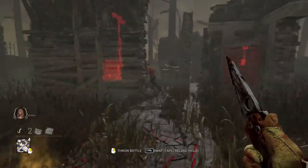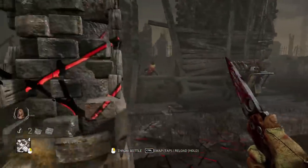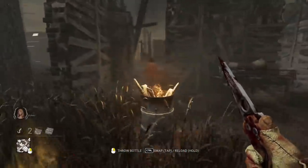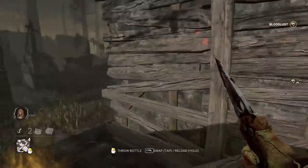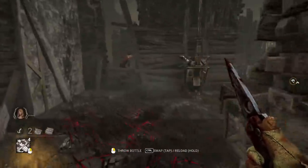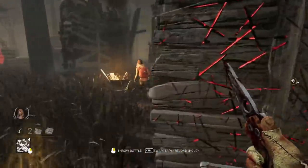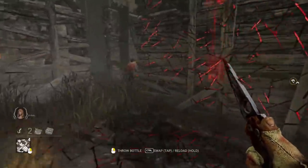On top of that, throwing a yellow bottle, same as the purple one, resets your bloodlust. If you chase a survivor for an extended period of time, you will normally build that bloodlust, which will speed you up and give you a better chance to catch up. But if you throw bottles badly, you will constantly reset and remove this bloodlust, which, if you're not being careful, could extend your chase for even longer.